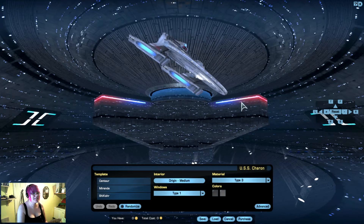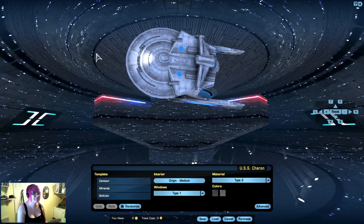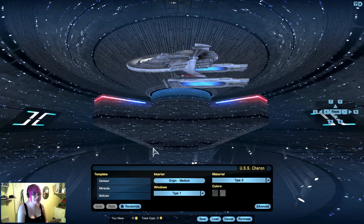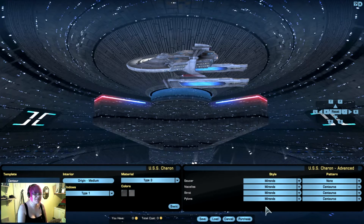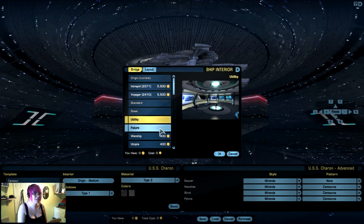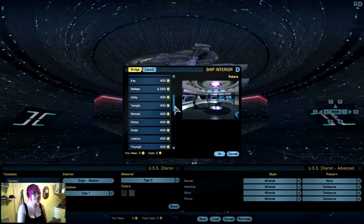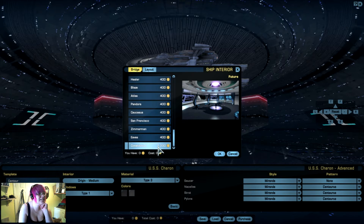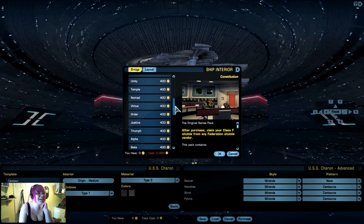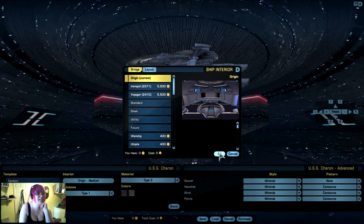There is our beautiful USS Charon — it's a pretty bog-standard Miranda class, nothing special. But this is where life gets fun. First of all we can change the interiors, and there are quite a few options. There's also color versions, which is kind of cool. There aren't many versions for this ship unfortunately. That's the Constitution one — I'm kind of tempted, but I think I'm going to save that for the future and stick with the Origin one because it's not terrible.